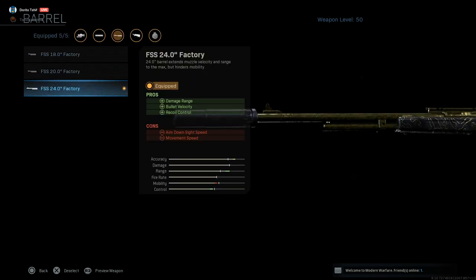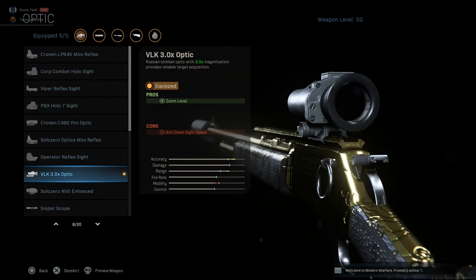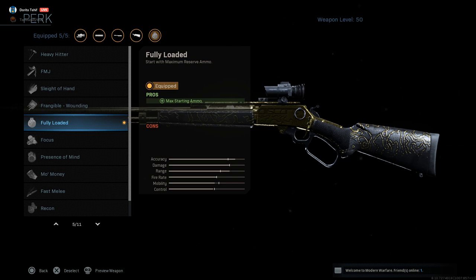For the barrel I have the FSS 24 inch factory, which has the highest stats out of all the barrels with a trade-off of the lowest mobility, but it's worth it. As my optic I have the VLK 3x optic — my favorite 3x optic. I don't recommend using a sniper scope unless you're playing ground war. For my rear grip I have the stippled grip tape for quicker aim down sight speed, and for my perk I have fully loaded so I never have to worry about ammo.